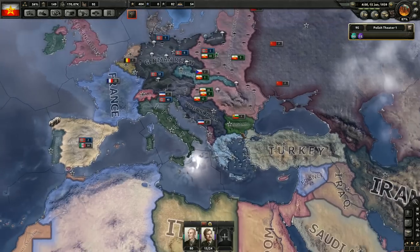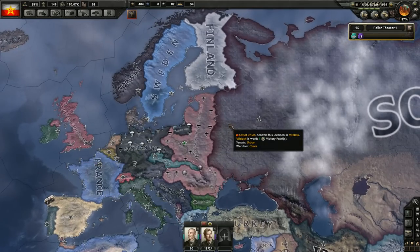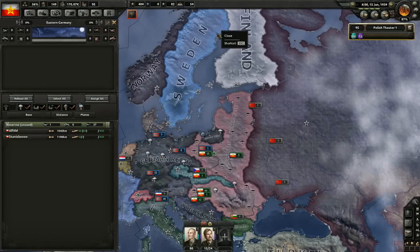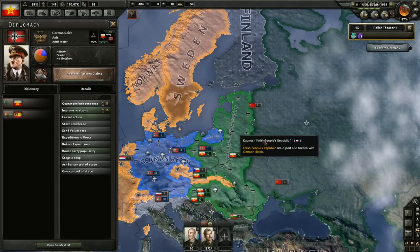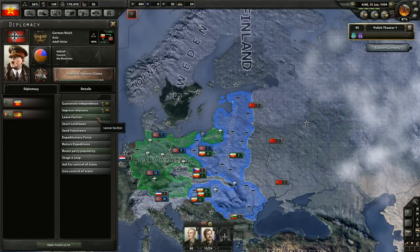I could maybe invite someone south like Yugoslavia or Bulgaria, but the allies will probably join in. What I am going to do instead is make sure that Stalin likes me — it seems like he does. I am going to leave the Axis now. Did Germany research the Ribbentrop-Molotov Pact yet? I don't know. Worst case scenario he will attack us, though that's risky.